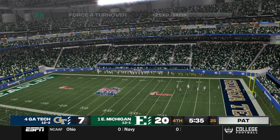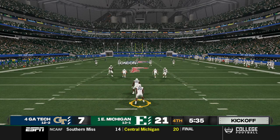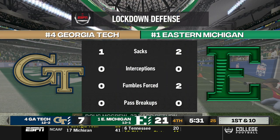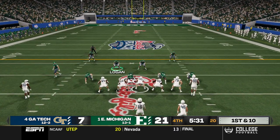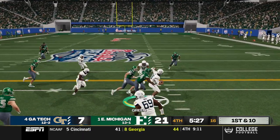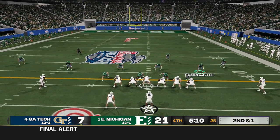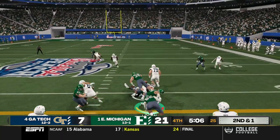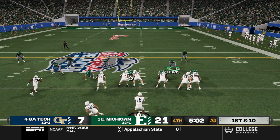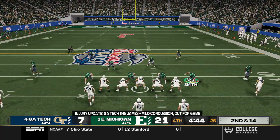That gives us a two-touchdown lead in the fourth quarter — 21 to 7 — and it could not have come at a better time. Two forced fumbles is an absolute rarity for this team. Georgia Tech gets more aggressive trying to come back — the quarterback scrambles again and we try to sweep the football any chance we can. The Frenchman can't get there as they run up the middle for a first down — we brought pressure but couldn't stop them.